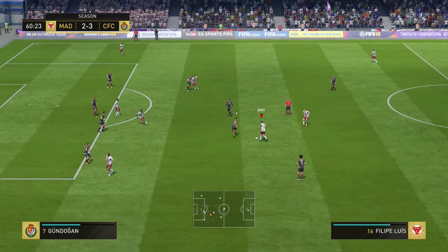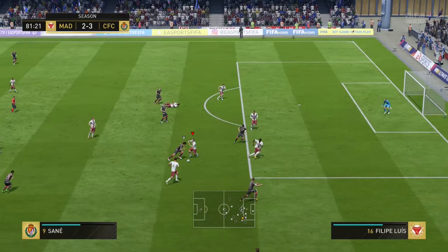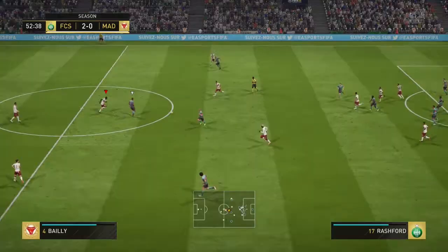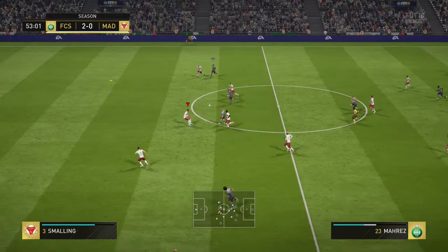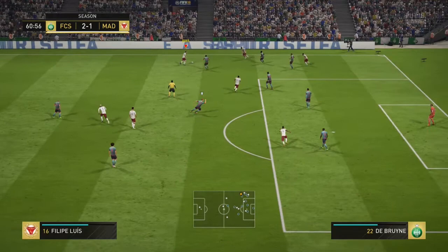The next standout pro of this card is this guy's dribbling in general. Not many left-backs and right-backs feel that good on the ball. Sometimes they feel good because they have good pace, but this guy felt very, very good on the ball — really strange but really nice as well. Combined with his pace, it was just so easy to make runs up the field with him, get up the field, and then make a pass to the forwards.